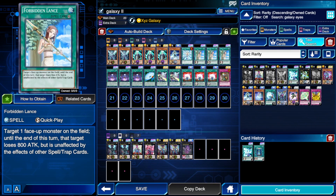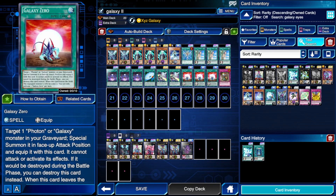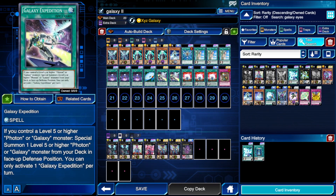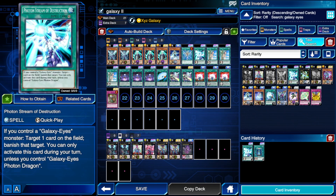My Photon Lord kept getting Book of Moon'd, so I removed all the Book of Moons and put in three Forbidden Lances instead. You don't have to copy this card for card — it's just a guideline. If something keeps happening to your deck, build around it and make adjustments. I also kept getting starting hands without a revival card, which was a huge problem, so it looks overkill but we're running three Shuffle Reborns and three Galaxy Zeros.